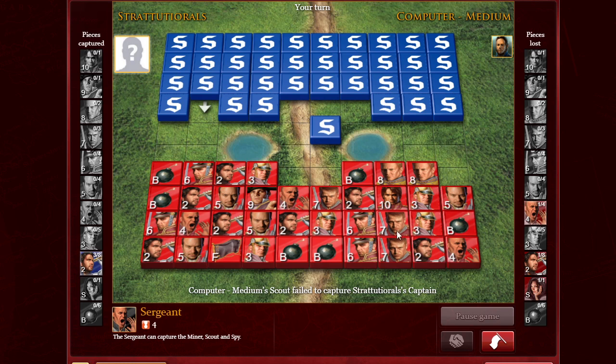So this is a continuing pattern — the same thing applies with the six, the seven, the eight, the nine, and the ten. The ten is the strongest piece on the board, meaning no other piece can capture it except for the weakest piece on the board, which is the spy.